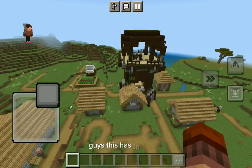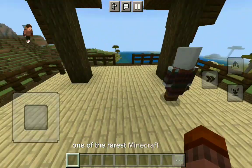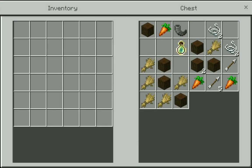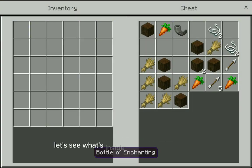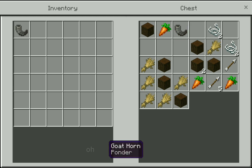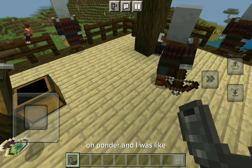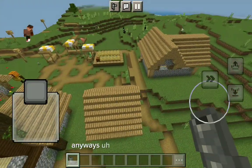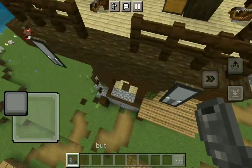This has to be one of the rarest Minecraft seeds. Look at this — there's a pillager outpost, let's see what's inside: a bottle of enchanting and powder. Anyway, it's inside a village.